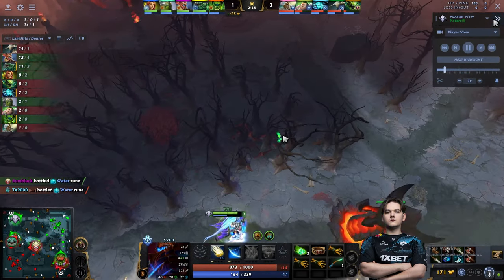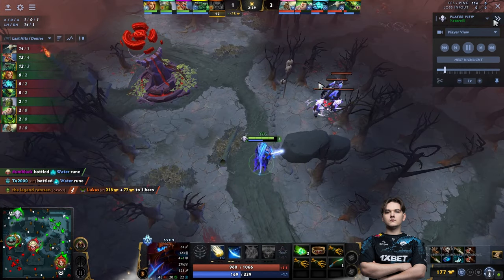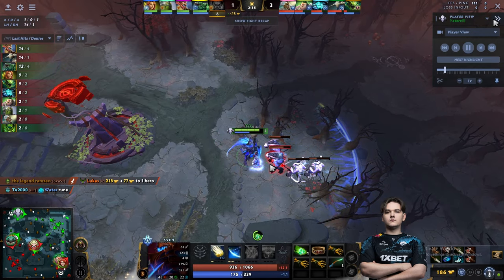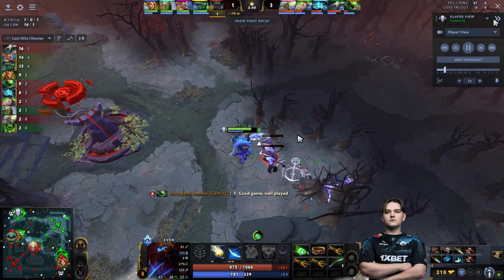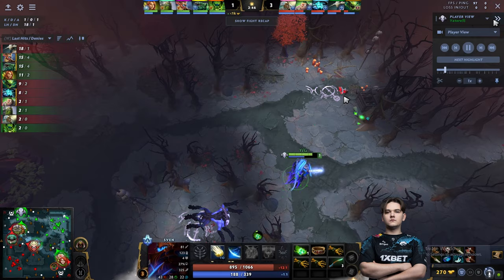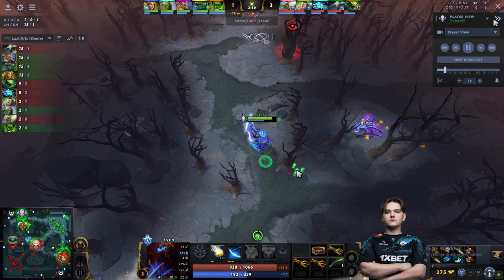He has no creeps to farm as Tidehunter is holding the wave behind the tower, denying the wave from Yatharo. So instead of going there, Yatharo decides to farm the neutral camp — this medium camp does very little physical damage, so he just stands there right-clicking and canceling the backswing animation. However, the small camp is blocked by a sentry from Chen.